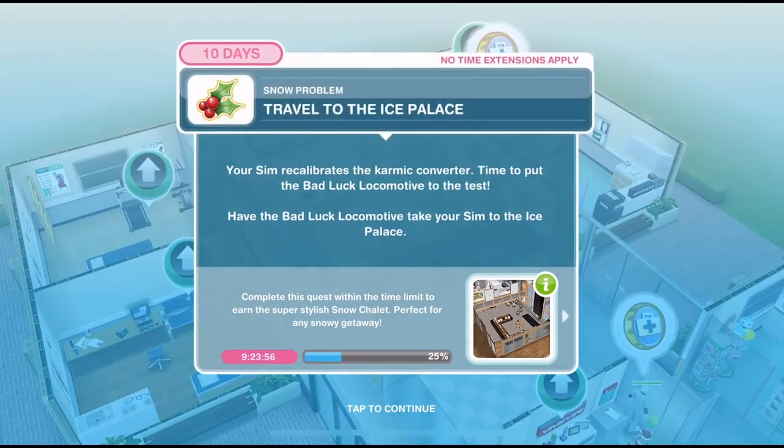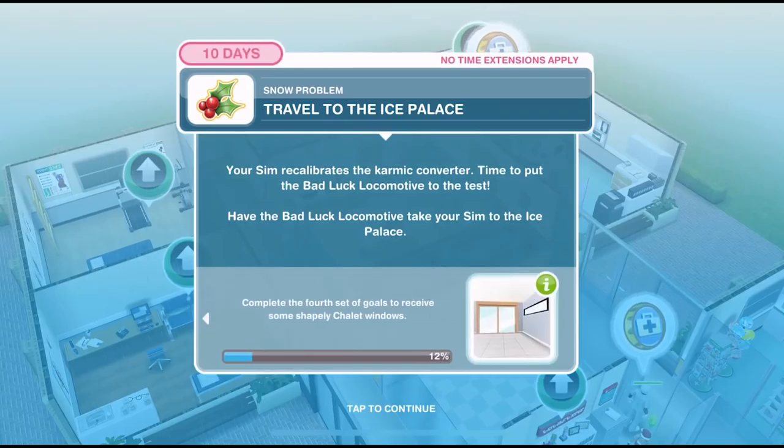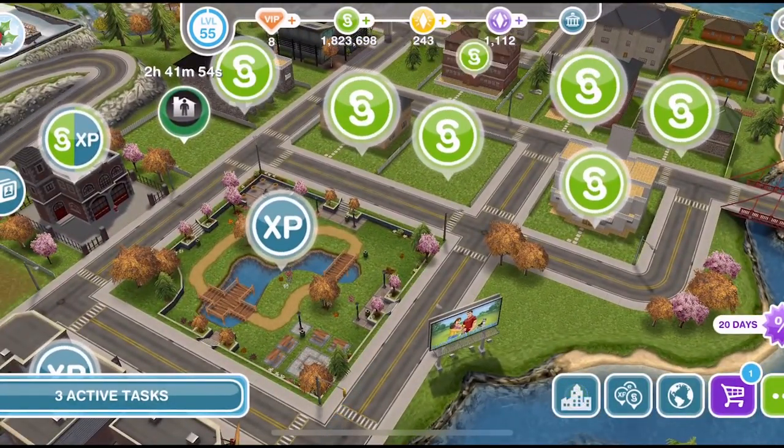The first thing we need to do is travel to the ice palace. Love the ice palace, I'm looking forward to going back over there. Your sim recalibrates the karmic converter — time to put the bad luck locomotive to the test. Have the bad luck locomotive take your sim to the ice palace. The bad luck locomotive is over at the park, so let's click on the park.